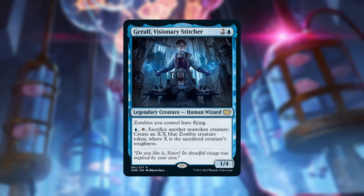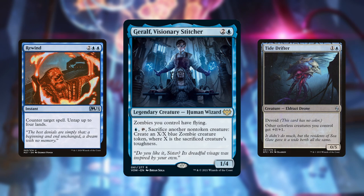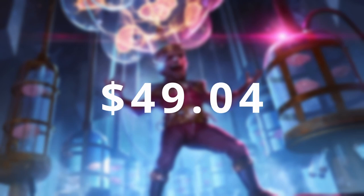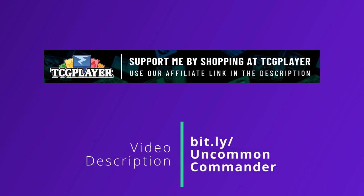Today's deck is going to move forward with a bit of control and a toughness matters theme. We're turning walls into zombies and making them fly — and the best part, we're doing it on a budget. Today's deck, basic lands not included, costs $49.04 if you're buying it from TCGplayer. If you are, please consider buying it through my link in the video description, as doing that helps support this channel.